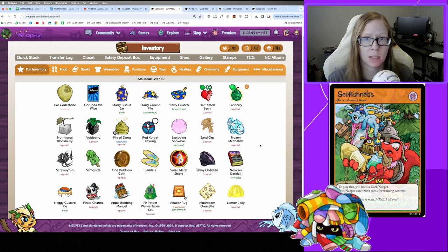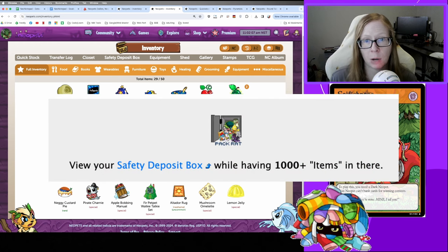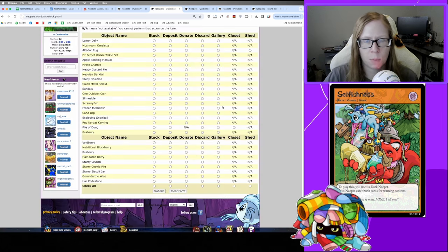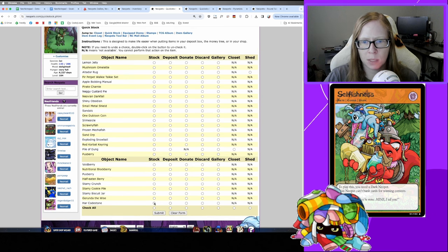Most people get into safety deposit box hoarding because they're looking for the pack rat avatar. I obtained that one a few months ago. Basically, to get the pack rat avatar you just need 1,000 unique items in your SDB. If you're working towards that avatar, it's easy — just throw everything into the safety deposit box each day using quick stock.